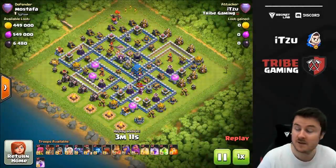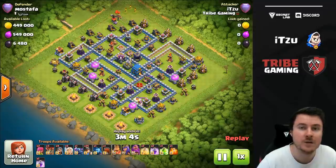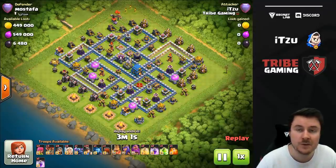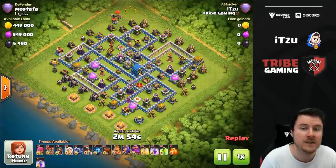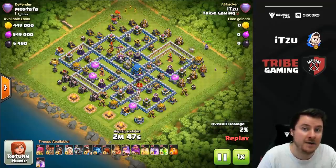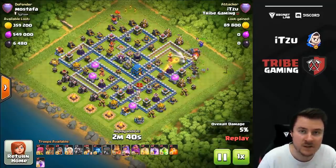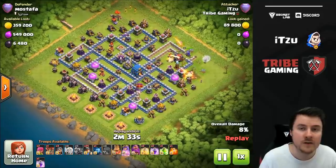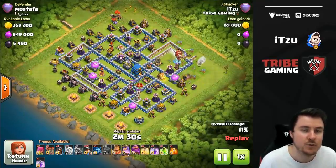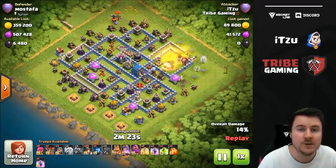The last attack is — surprise — another Queen Charge. The reason I like Queen Charges for farming is that you get better at war at the same time. You have the two most important things for Queen Charges already, and you need something for the back end of the base that won't get destroyed by the Town Hall. Without Warden ability, Balloons and Hog Riders can't survive the Giant Bomb, so we need something like Dragons, Electro Dragons, or Miners for ground attackers.